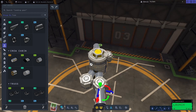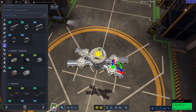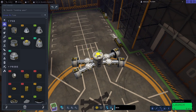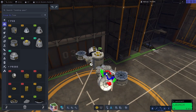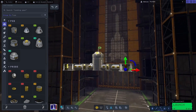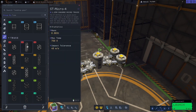I kind of went back and forth on what I wanted to do base-wise, and I think what I finally settled on is actually pretty cool. I haven't seen many bases like it. It is still like that cross design — not exactly a perfect cross, but that four-point design that is somewhat common in KSP. I do like how this turned out; I think it went well.